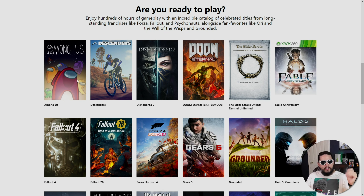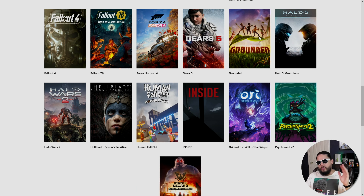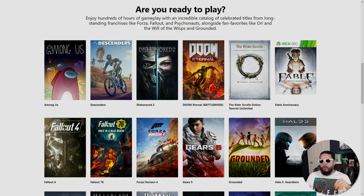The launch lineup includes things like Among Us, Dishonored, Doom, Fable, Grounded, Fallout 4 and 76, Psychonauts 2, Ori and the Blind Forest, State of Decay 2, a couple select Halo options, Gears 5, and Elder Scrolls: Tamriel Unlimited. Microsoft has said these will change, but only about once every three to four months. They'll supposedly be adding some new games each time it changes, but I'd imagine we'll see games leaving as new ones come in.